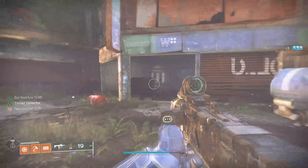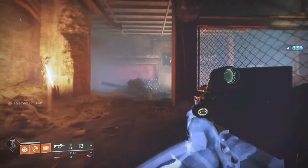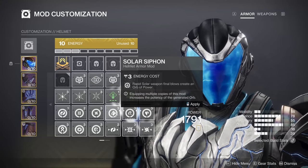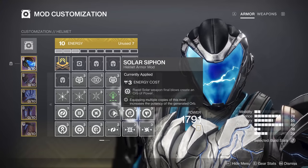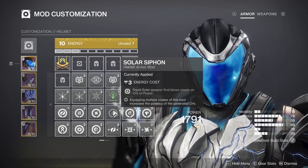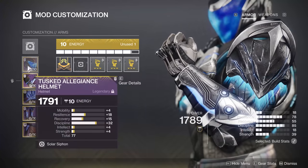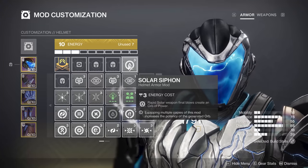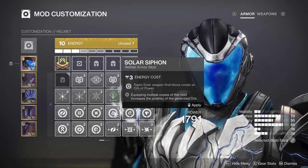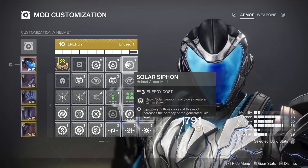There's one crucial piece: actually being able to make orbs of power. Most of that comes from the helm slot — for example, rapid Solar weapon final blows create an orb of power. Equipping multiple copies increases the potency of orb generation. Picking up those orbs also recharges your super, so with three Solar Siphon mods the orbs are bigger and your solar super comes back much faster.